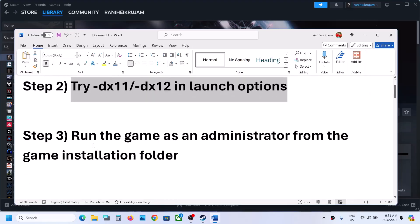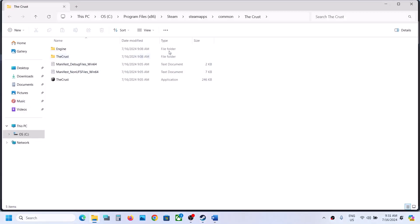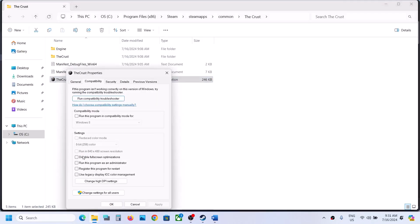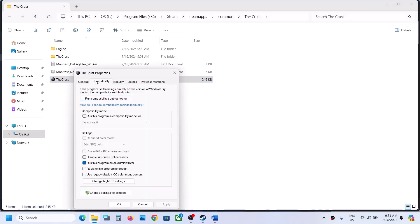The next step is to run the game as an administrator from the game installation folder. Make a right click on the game, select Manage, then click on Browse Local Files. It will take you to the game installation folder. Find the game exe file, right click, select Properties, go to the second tab, and put a check on the box which says 'Run this program as an administrator.' Hit Apply, click OK, and launch the game.